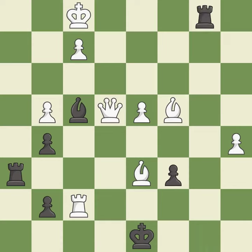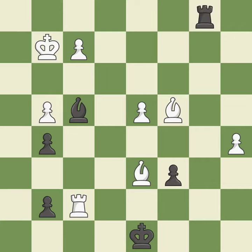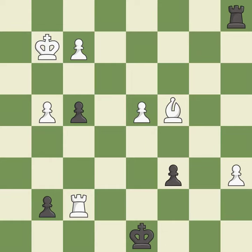Capturing that queen wins material — it is excellent. Very precise. This skewers the opponent's pieces — it is best. This reveals an attack on a rook — it is best. The passed pawn moves towards its goal — it is best.